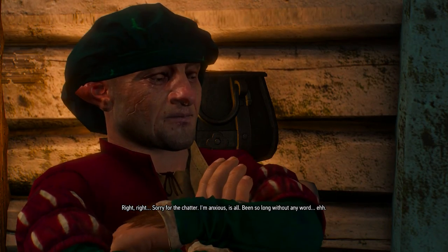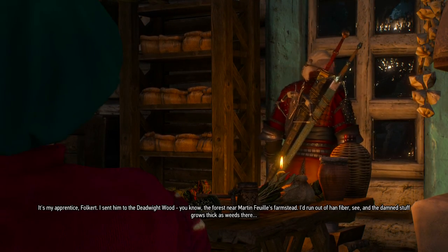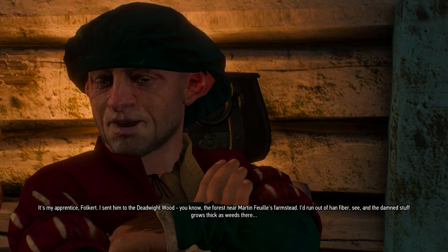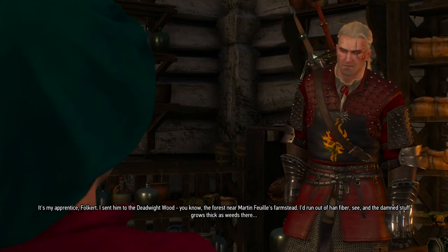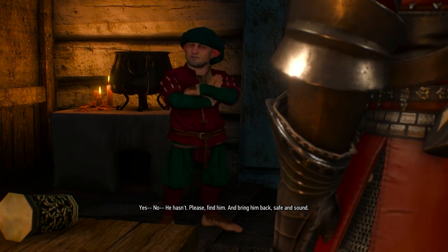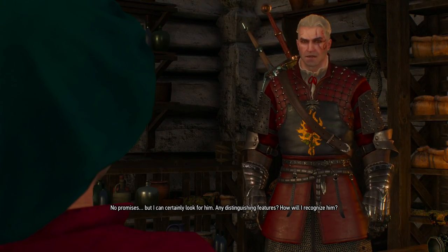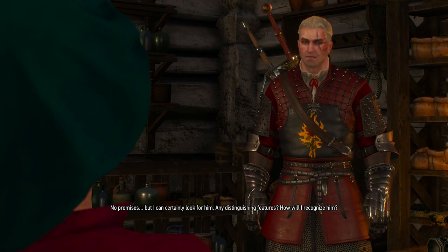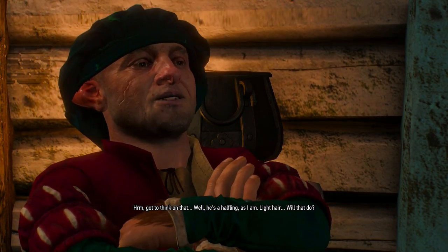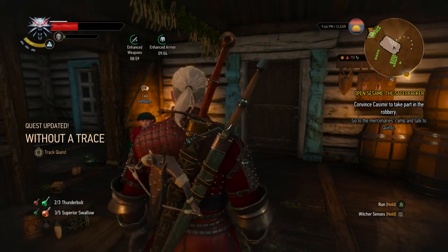Right, right. Sorry for the chatter — I'm anxious, is all. It's my apprentice Fulkert. I sent him to the Deadwhite Wood — the forest near Martin Foy's farmstead. I'd run out of Han fiber, and the damned stuff grows thick as weeds there. Let me guess — he hasn't returned? Yes, he hasn't. Please find him and bring him back safe and sound. We'll look for him. Any distinguishing features — how will I recognize him? He's a halfling, as I am. Light hair. Will that do? It'll have to.